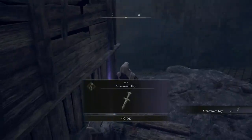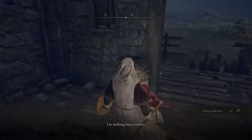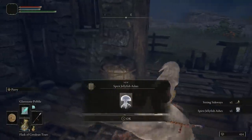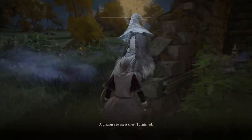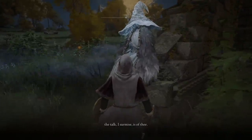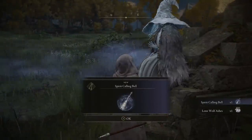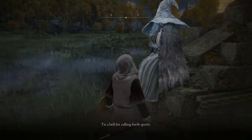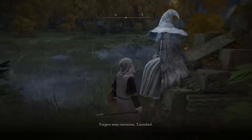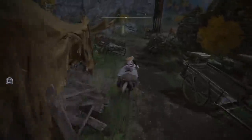Go to the little shack on your right hand side, interact with that site of grace, and grab yourself the stone sword key off the little dude sat on top of the platforms. Then go inside the shack and talk to Roderica three times to get yourself the spirit jellyfish. Then fast travel back to the church and you're going to see a person sat on the wall — they're like a spirit. Interact with them, follow the dialogue, and you're going to get not only the lone wolf ashes, which are very aggressive and very good companions, but you'll also get the spirit calling bell, which gives you the ability to call in spirits. That's how to get it for free, because other ways to get it are going to cost you.